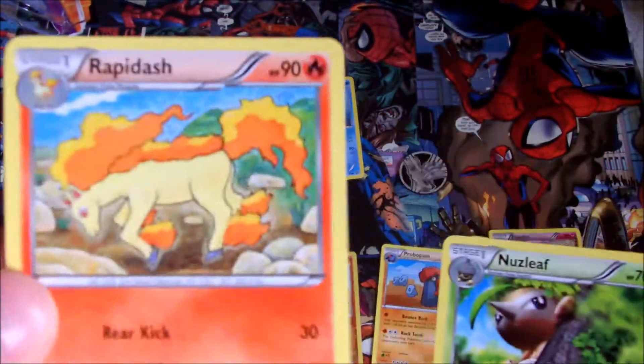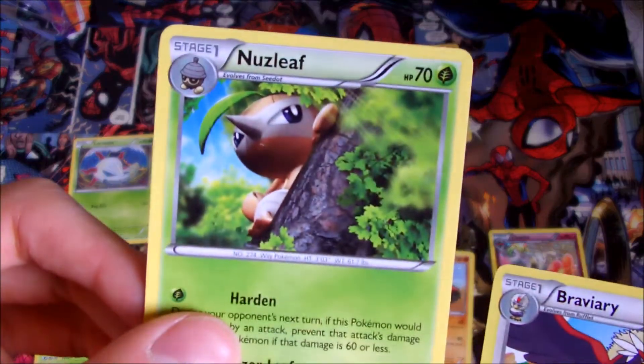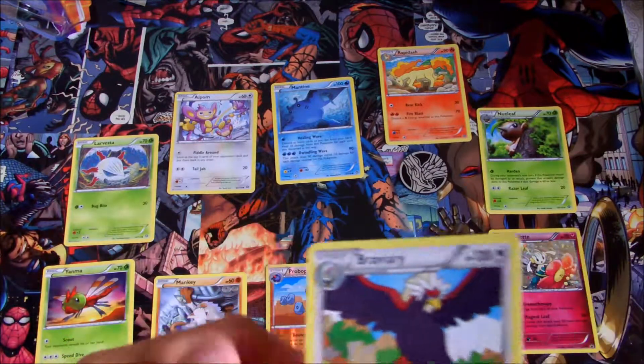We've got another classic — Rapidash. We've got Nuzleaf, one I've not got. I haven't got that Nuzleaf. Quite a few of these I think I've got variations of, but Probopass I definitely haven't.